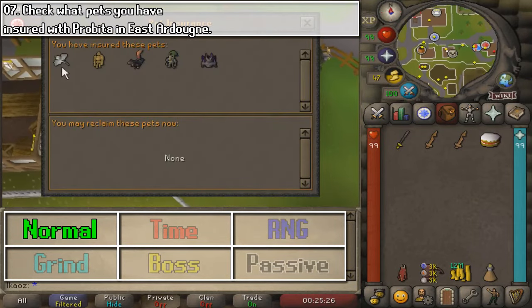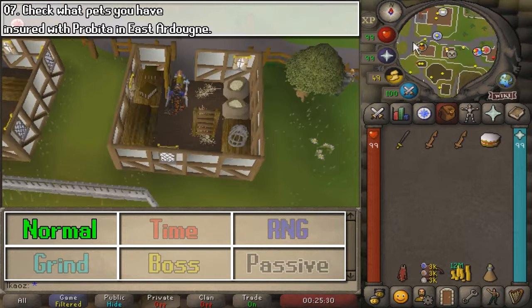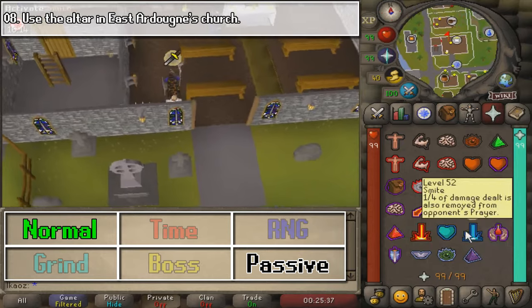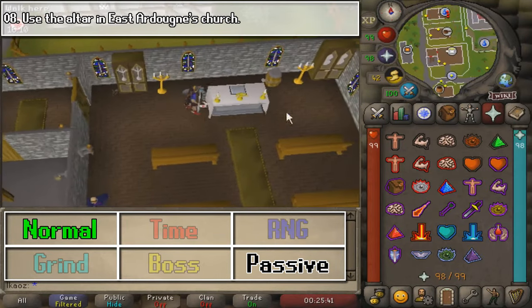You need to check your pets. As you can see, I have my five wonderful pets here with Probita. And the next one is super close by, in which you need to pray at the church or the altar here in East Arty. Go ahead and drain a couple of prayer points, pray, and that is task complete.